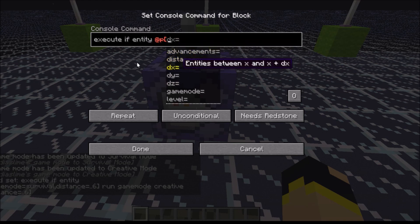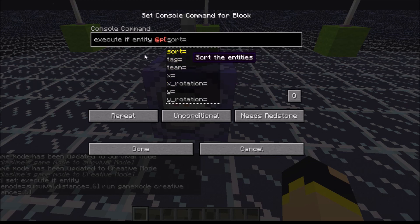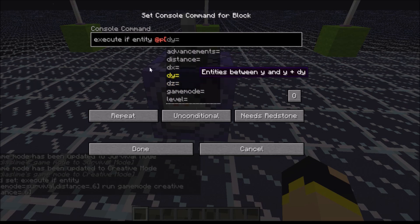So if they've got like a certain achievement, a certain location, game mode, XP level, a name, a score — there are many things you could do this by. But we're going to do it by distance. So if they are within a certain distance, it will be triggered.